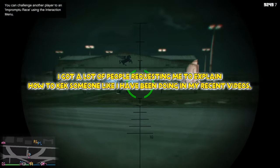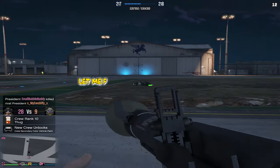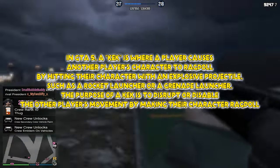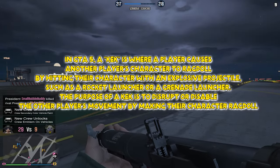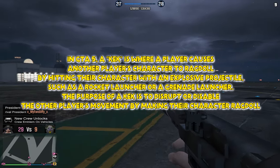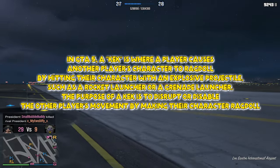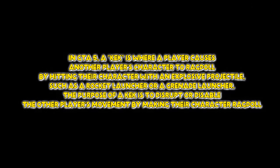A lot of people have been requesting me to explain how to keck someone like I have been doing in my recent videos. Let me first explain what a keck is. In GTA 5, a keck is where a player causes another player's character to ragdoll by hitting their character with an explosive projectile, such as a rocket launcher or a grenade launcher. The purpose of a keck is to disrupt or disable the other player's movement by making their character ragdoll.